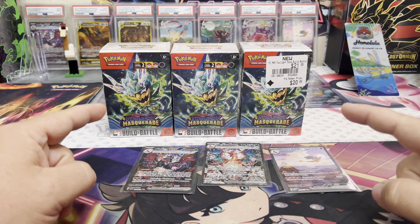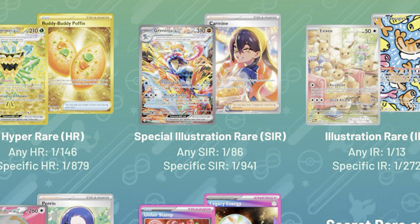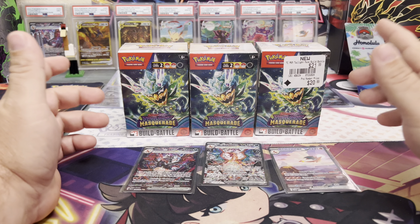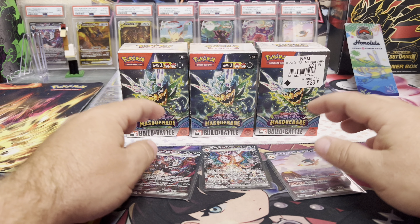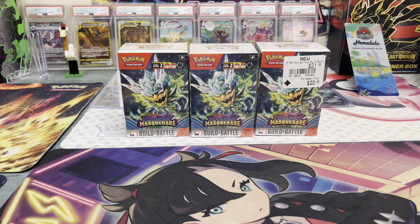Hey guys, it's Spencer's dad here. There's one set that just haunts my dreams — no matter what I do, I cannot pull the Greninja card out of Twilight Masquerade. So today I went out and bought a few Build and Battle packs. I've never opened those for this set, so I'm thinking maybe Greninja is in there. GameStop had a buy-two-get-one-free deal, and since Stellar Crown wasn't included, the next best option was going after that Greninja card.